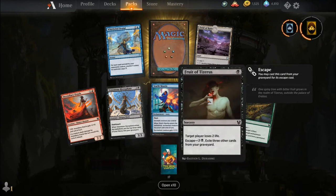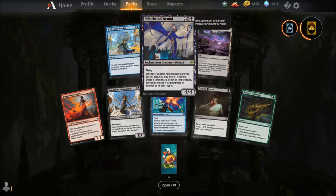Incendiary Oracle, Venomous Hierophant, Starlit Mantle, Fruit of Tyzeris, Return to Nature, Field of Ruin, Whirlwind Denial, and our rare is Nightmare Shepherd.